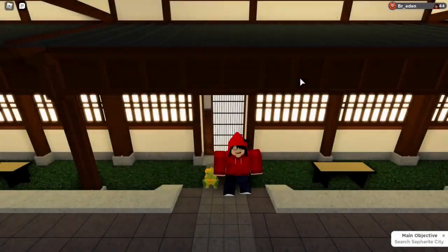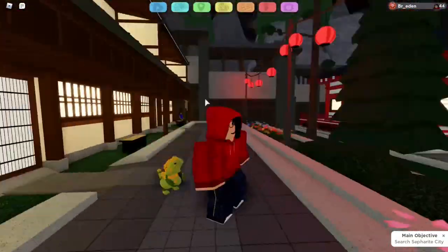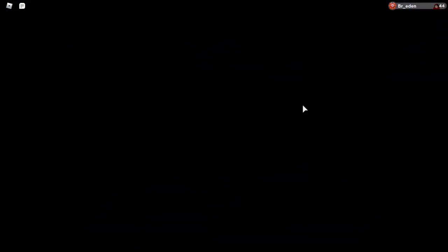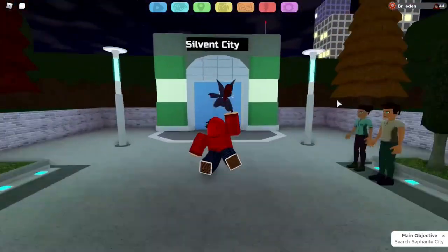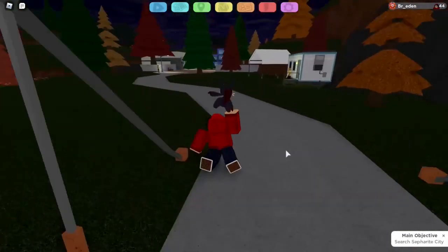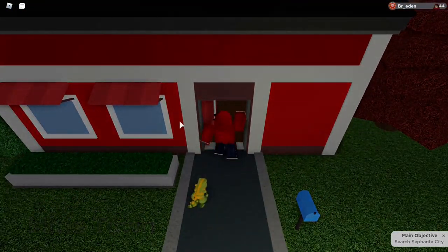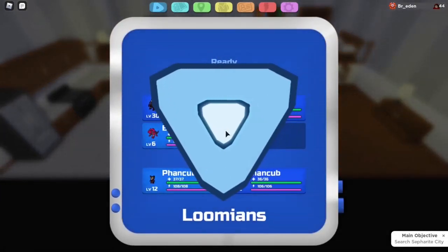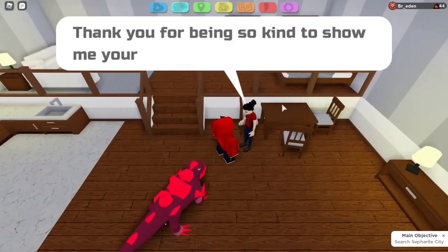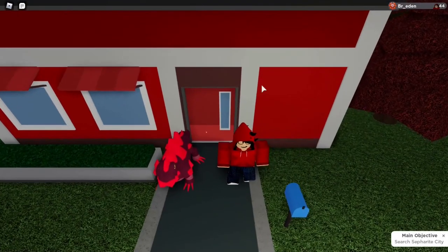Now on to our first and only challenge-based free boost token. It's in Midas Town. Now that we're here, we need to go to this building right here. You need to have a gleaming lenient on you for this one to work. I've made a video showcasing this earlier. Talk to her and she will give you another boost token. That is currently the only challenge-based free boost token in the game at the moment.